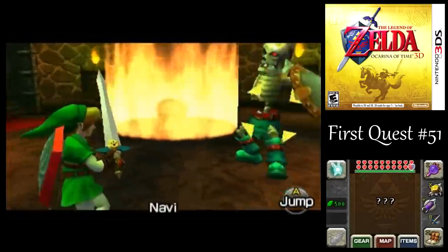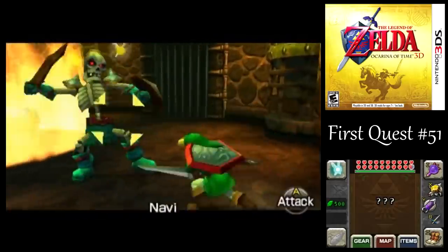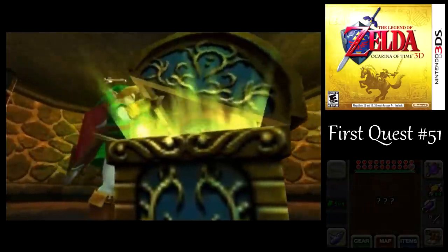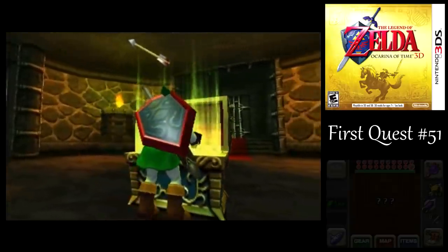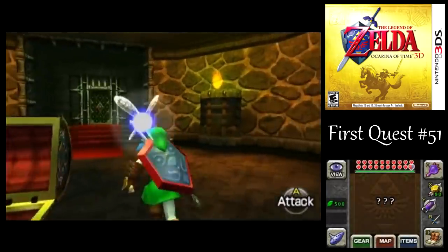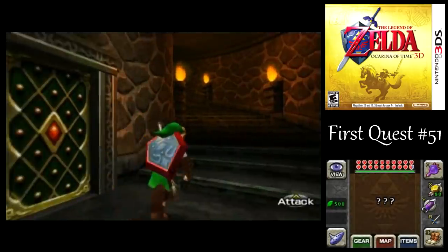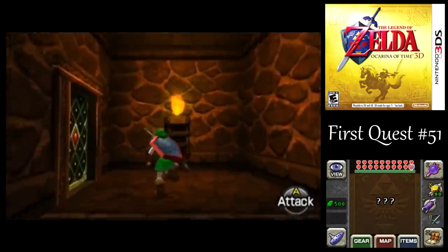Just walk right through the fire there — easy enough. Cutting it a little close there, Link. But now we got the final treasure chest in the game, which contains the boss key. Seems kind of odd that Ganon would put the key to wherever his chambers are around here outside the door! Kind of makes it easy for you to break in or something.